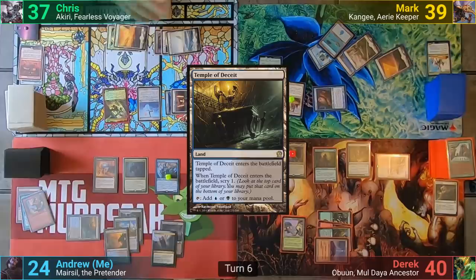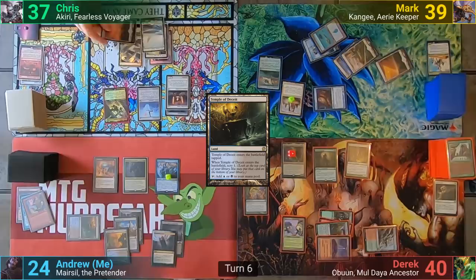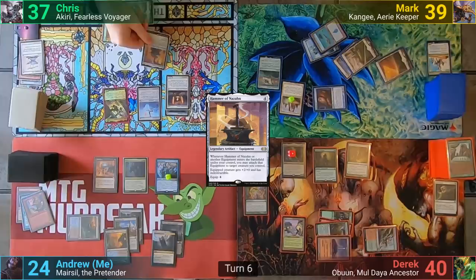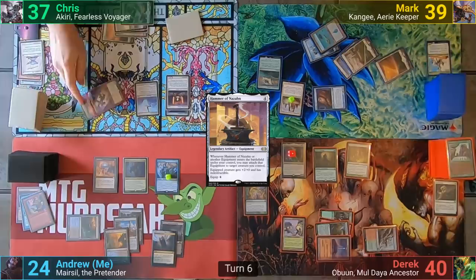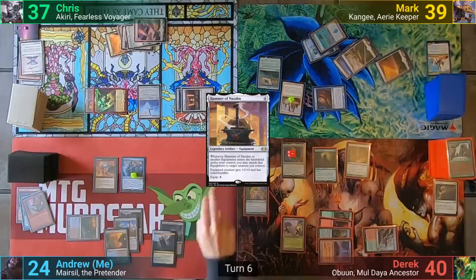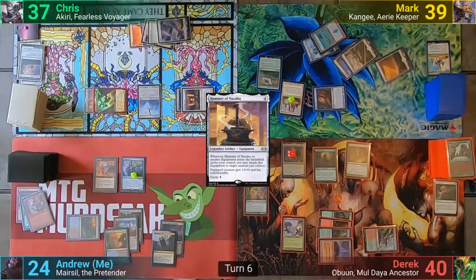Chris untaps and draws, casting a Steel Shaper's Gift in his main phase. He goes into his library, revealing Hammer of Nazahn. I feel like this is one of the first finds for any equipment-based deck nowadays, and he casts it, attaching it to Akiri as it enters. Moving to combat, Chris swings Akiri at me and the Stoneforge at Mark. This lets him draw a card for each player he's attacking thanks to Akiri. Mark takes the one while I block with Marisil. Chris gets his Mask trigger again, drawing two and discarding one. He then plays a Strip Mine for turn and passes.